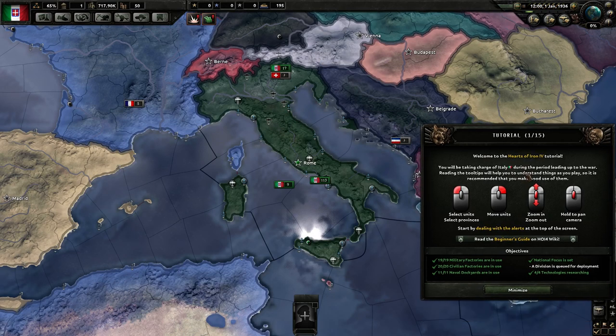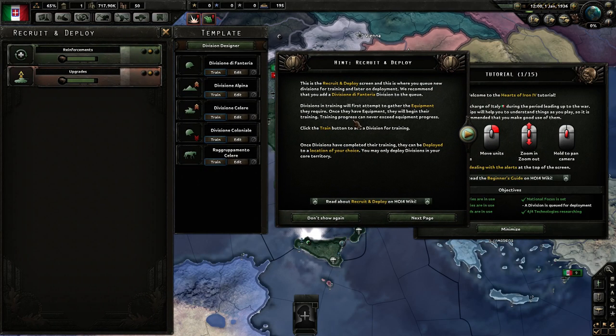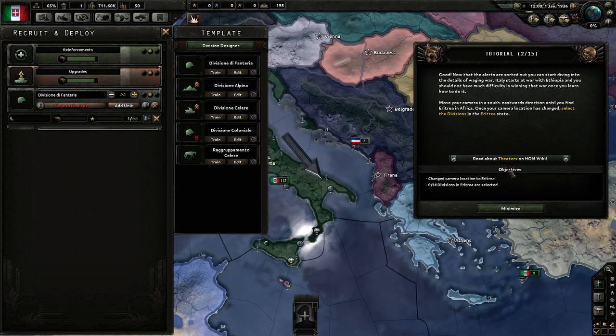The last objective will be recruit and deploy. This is the recruit and deploy screen — this is where you queue new divisions for training and later deployment. We recommend adding a Divisione di Fanteria to the queue. Divisions in training will first attempt to gather the equipment they require; once they have the equipment they will begin training. Training progress can never exceed equipment progress. Click the train button to add the division for training. Once divisions have completed training, they can be deployed to a location of your choice — you may only deploy divisions in your core territory. And we have finished the first part of the tutorial.